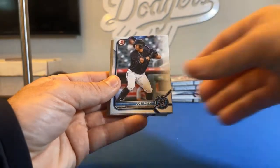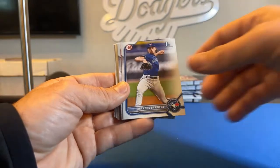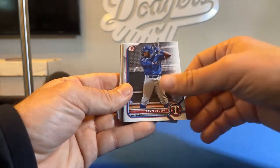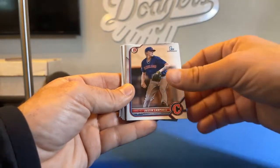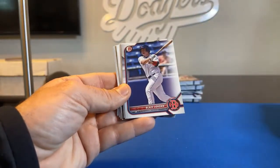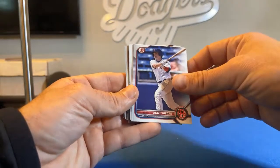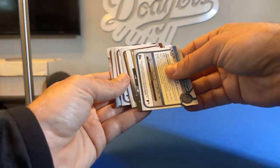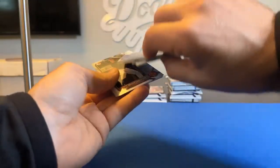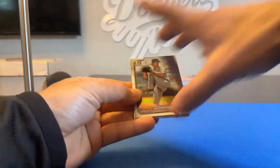Pack three. Jose Salas. Brandon Barrera, First Bowman. Daniel Cueva. Justin Campbell, First Bowman. Blaze Jordan — that's going to the Red Sox and Larry G. He's supposed to be a really good prospect. I'm just going to flip these because they're backwards — I think they're the Chrome cards.